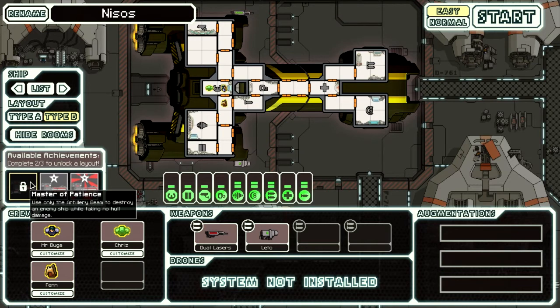The final achievement is Master of Patience — use only the artillery beam to destroy an enemy ship while taking no hull damage. Basically you've got to find a scenario where a ship cannot penetrate your shields at all, and then just let the artillery beam go to work. It's not truly that difficult because there are plenty of such scenarios — I'm just not patient enough to wait for it. I just want to get through the sector and blow the ship up.